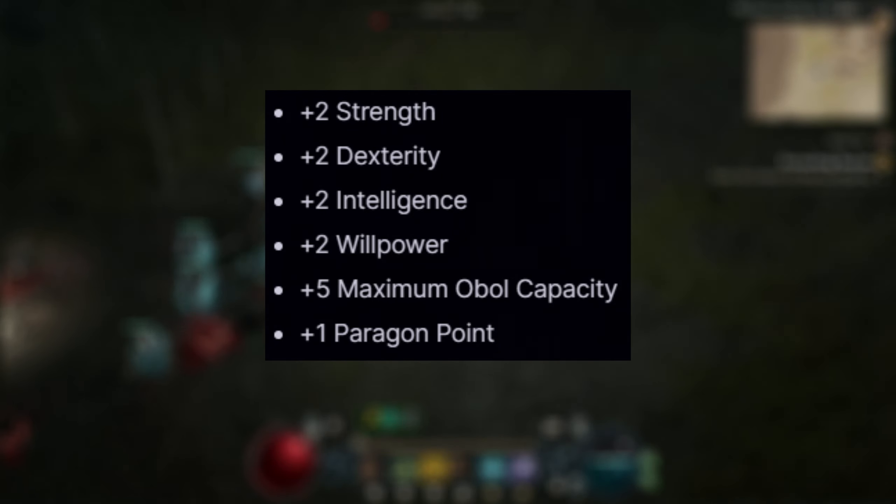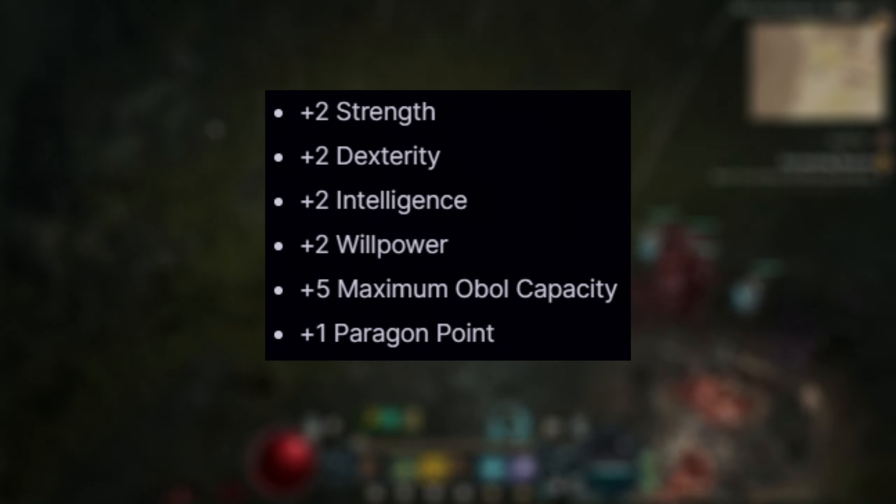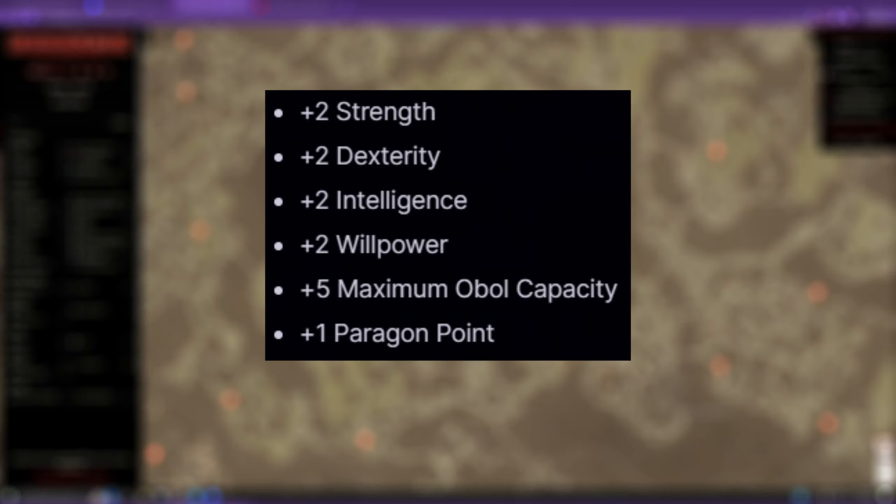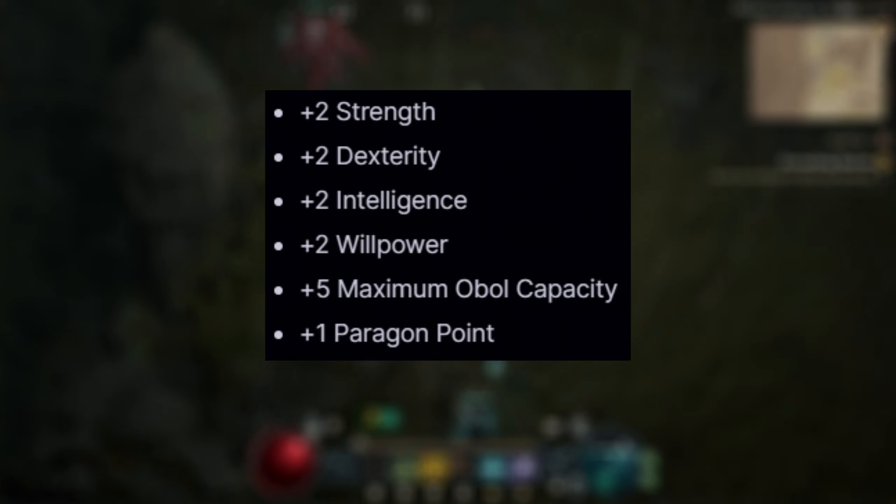The possible bonuses are: plus two Strength, plus two Dexterity, plus two Intelligence, plus two Willpower, plus five Murmuring Obols capacity increase, or plus one Paragon point.